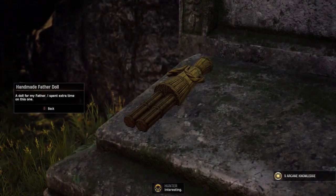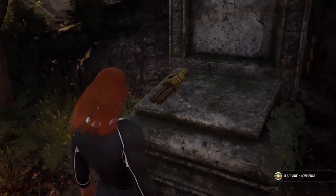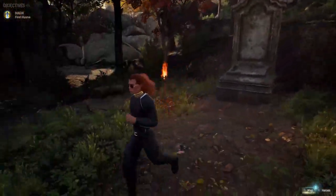The second haven can be found in the Dreamer's Descent. It's above the Unknown Grave Mystery where you have to find the dolls.